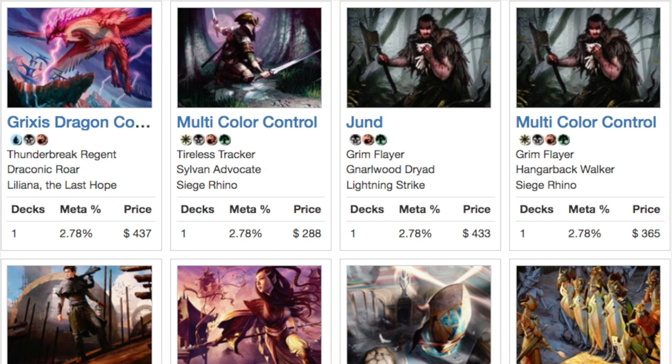So definitely an interesting format. We're going to take a look at some of the top decks right now — Grixis Dragon, Multi-Color Control. The format has Fetch Lands and also the Battle for Zendikar lands, which create this good stuff mix where you're playing three or four colors. It's really easy to get your colors.